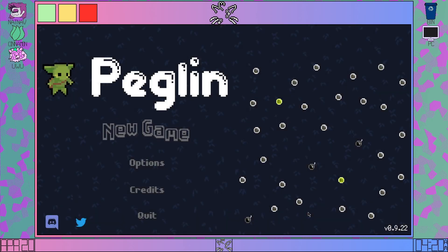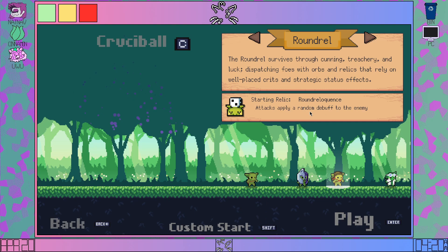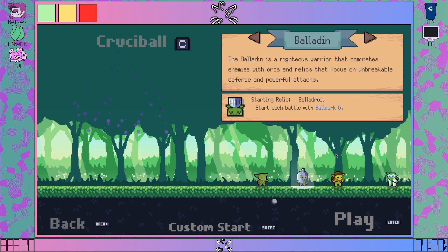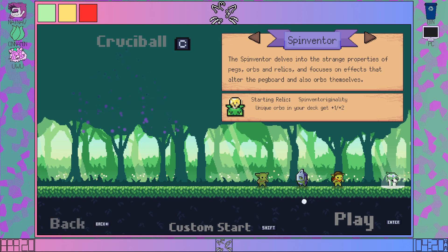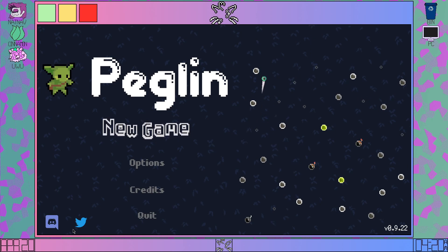Thank you all so much for watching. I hope you've enjoyed looking at the new character — the Spinventor. In terms of characters I like using, Round Roll is still my favorite because I like the random aspect. Spinventor might be next, then Standard Peglin, and then the Boladin. I feel like this is a very interesting and cool thing, and I really like the sprite work. Really good update so far — I want to play a bit more so we can see more new content, especially the completed Assemble. Thank you all so much for watching, please leave a like and subscribe, and I hope to see you all in the next one — bye!